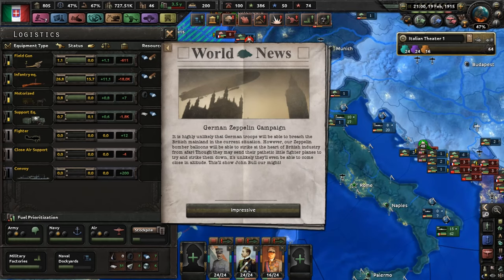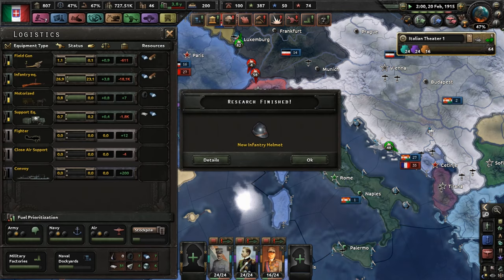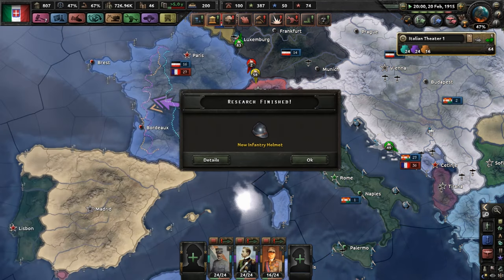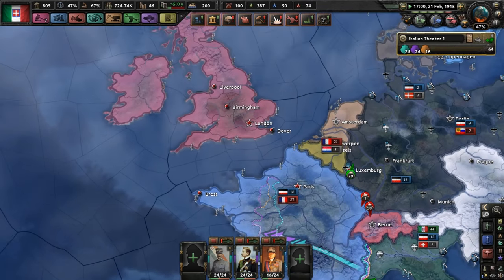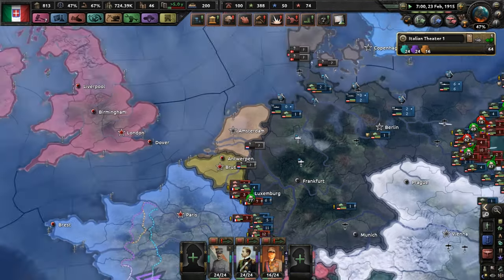It is highly unlikely that German troops will ever be able to breach the British mainland in the current situation. However, our Zeppelin bomber balloons will be able to strike at the heart from afar. Though they may send their pathetic little fighter planes to try and strike them down, it's unlikely they'll even be able to come close in altitude. Considering I've played Battlefield 1, I don't think that's going to go too well for you, buddy.